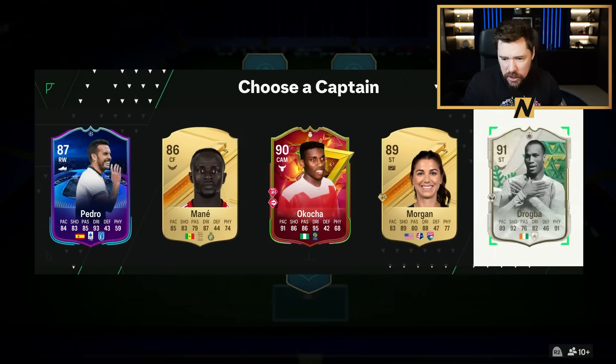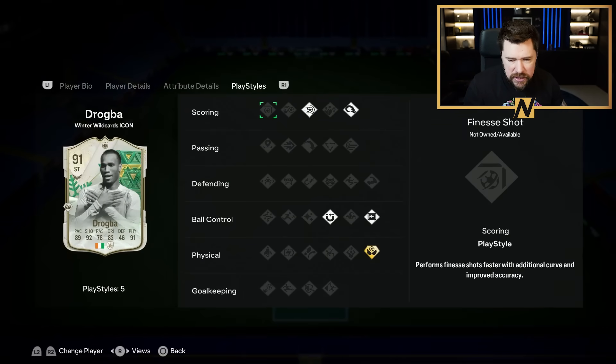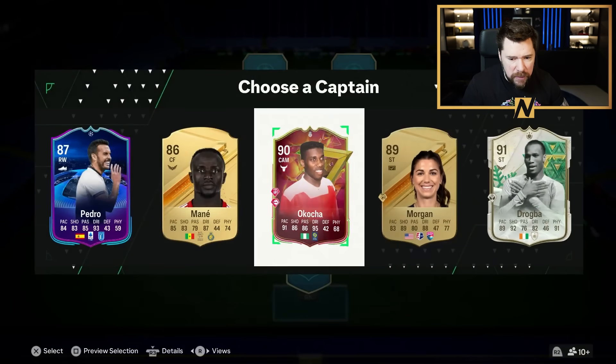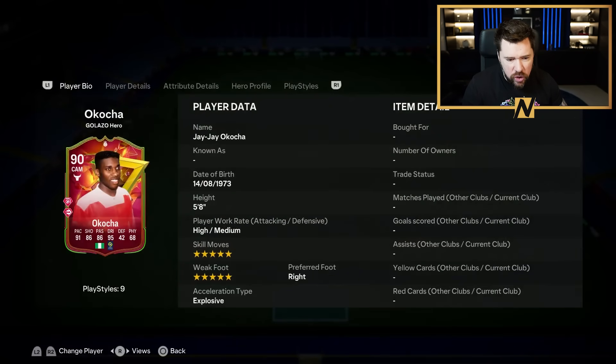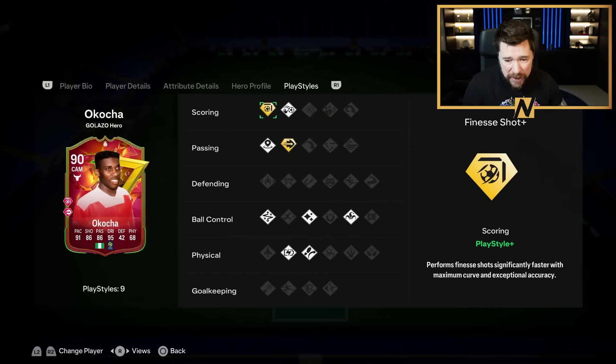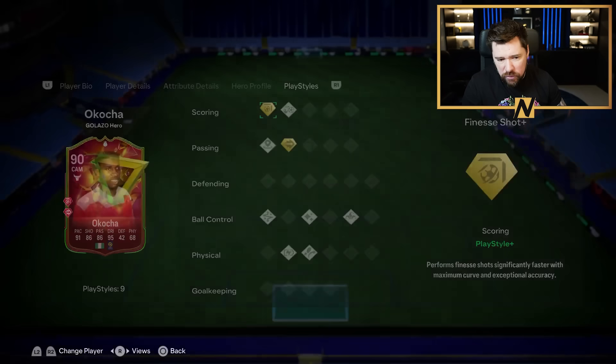I don't mind this Drogba, but I think I'd prefer his 94 Golazo Drogba. He does still have Aerial Plus on this one with good pace, great shooting, and a five-star weak foot, but it's not the one for me. I think we'll start here with JJ Okoccia — five-star, five-star, nest shot plus, and pinged pass plus is banging, with Relentless as well. So we'll start with him.